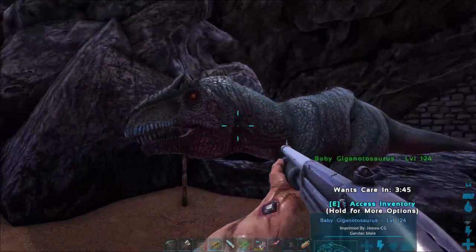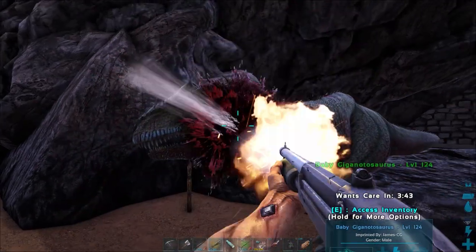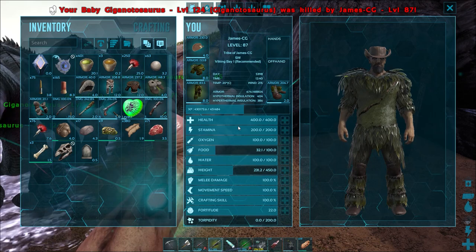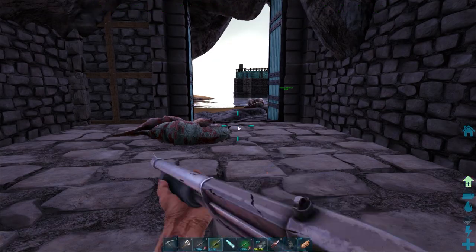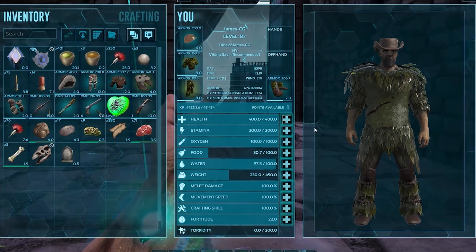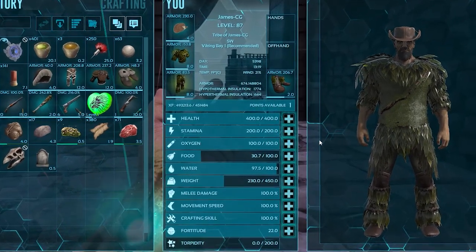Even low level eggs from a rubbish pair of Gigas grant a significant amount of XP back both to the players and creatures they're riding. Just slaughtering 8 Giga eggs alone boosted my levels by 1.5, which is a significant amount at this stage in the game over on the community server.